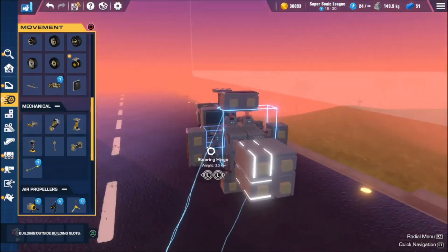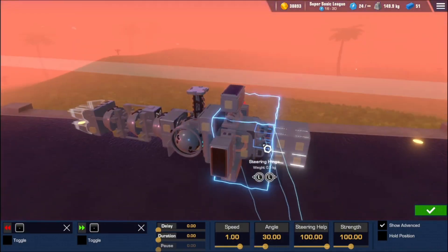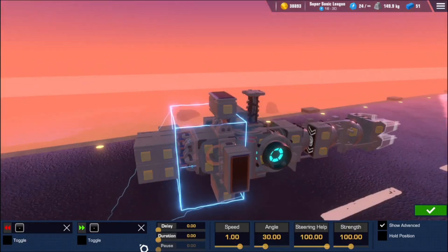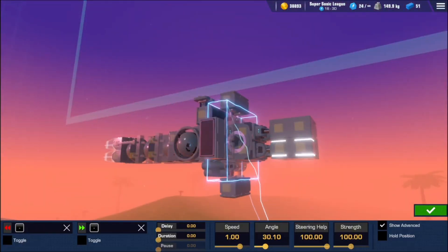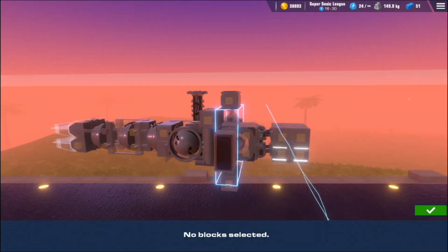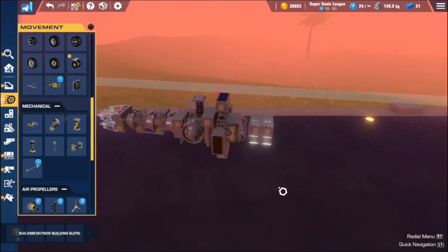Just make sure the distance sensors don't detect the plane. Back into the hinges — this is a very important part, pay attention. You're going to want to unbind all of the left-right stuff. For the back hinges, you want the angle at 80 degrees — very important. Steering help all the way down, strength to 200, hold position, and speed all the way up to 2. This is the most critical part of the whole missile. For the front sensors, same thing: speed 2, steering help 0, hold position, strength 200 — but the angle this time is 75.5 degrees. You can mess with these later, but these are the best two angles for this kind of missile.